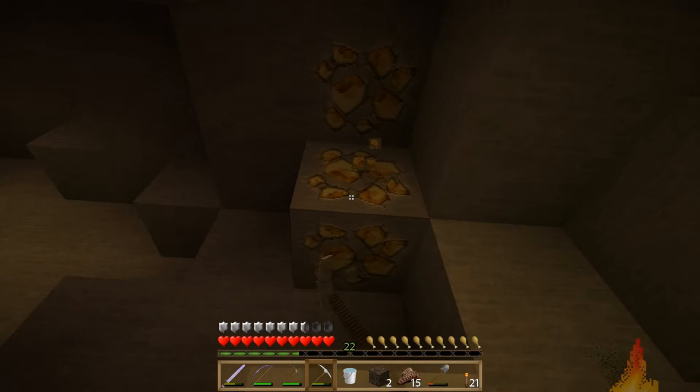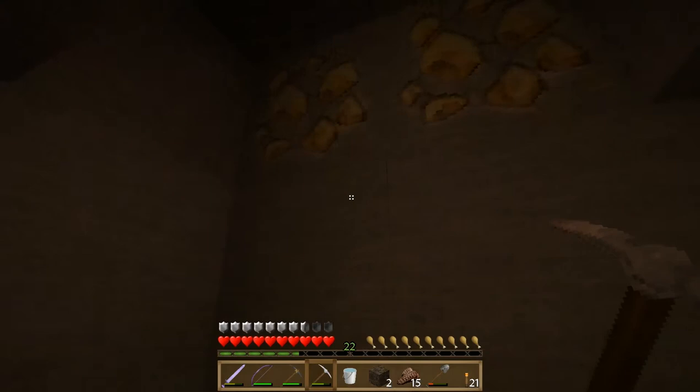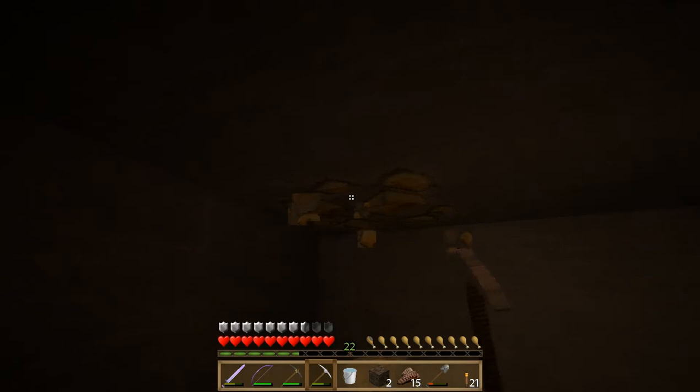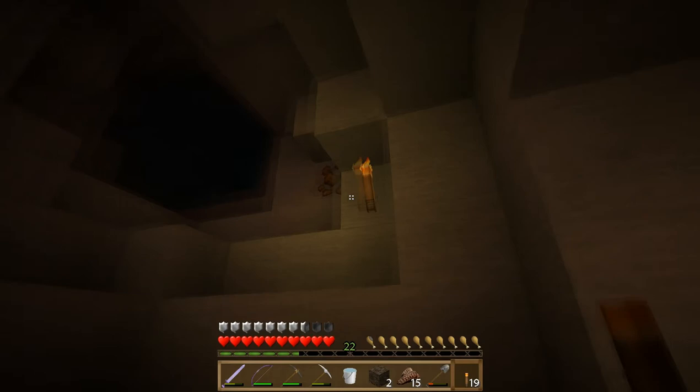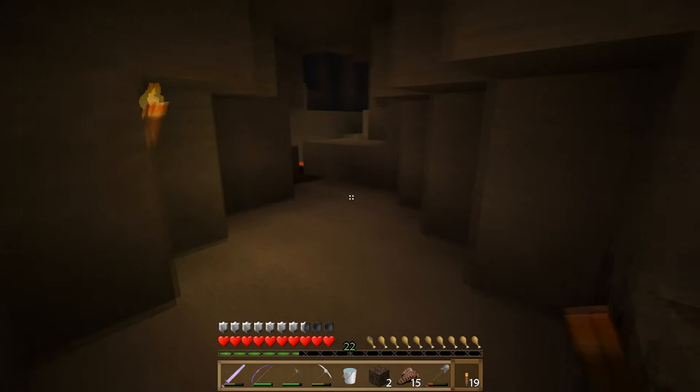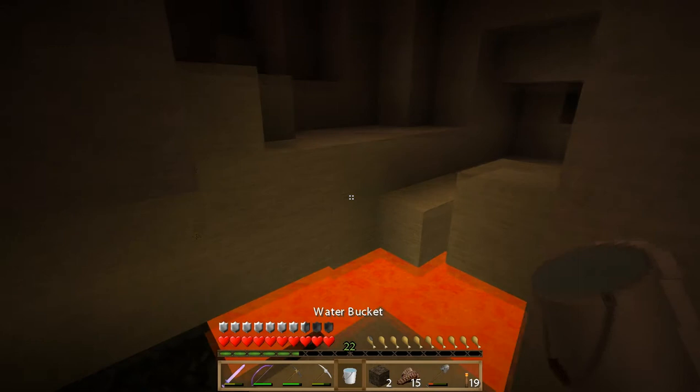We've got a total of eight diamonds and two and a half stacks of redstone from being down here. When we got down here originally I think I was level five experience, and we've worked our way up to level 22 just by fighting and gathering coal — that's 17 levels just from exploring and mining in this cave. We'll use those levels to hopefully get a higher-level enchant on a diamond sword or something we're going to create using the diamonds we've found. Everything we're doing now is going to end up being pretty useful in the long run.